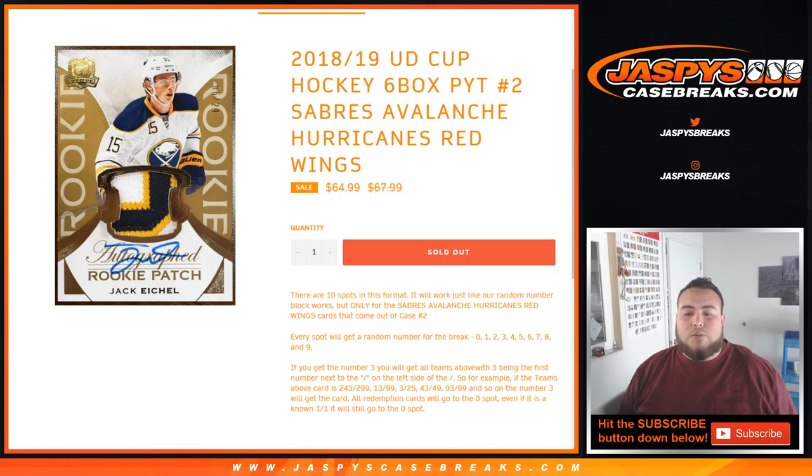13 out of 99 would be your hit as well. 3 out of 25, 43 out of 49, 93 out of 99, etc. Those would be your hits for block number 3. Our damage cards will go to spot 0 — even if it's an 0-101, it'll still go to spot 0.